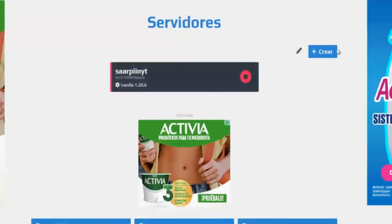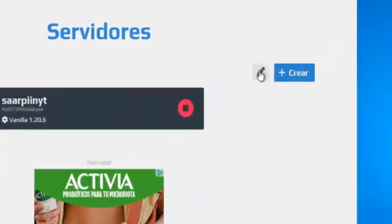What do we have to do? We have to come here to the top right, to the pencil next to 'create', and click on it like this.